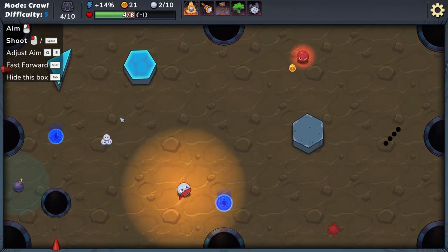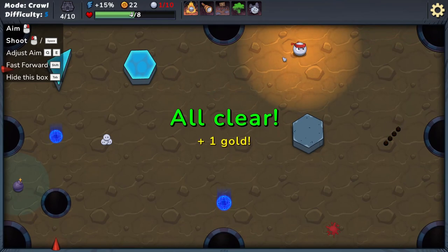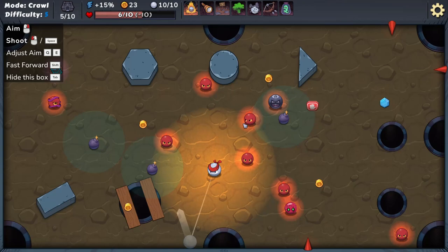I'm going to do this — get a bit closer — and pop in there nicely. Beautiful! All clear. Double shot: at the end of your first turn each level, shoot out one mini ball in the same direction. Or: first obstacle you touch is destroyed — that could be good. And from the key I get an extra choice: random collectibles, take a shot, throw a bomb. A bit of healing probably doesn't go amiss.